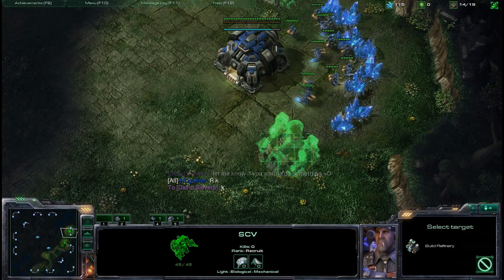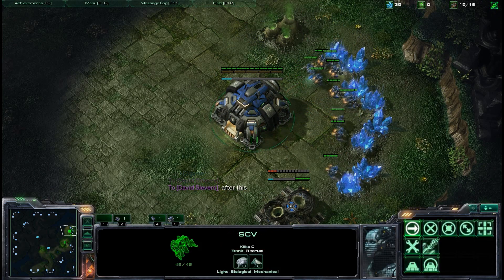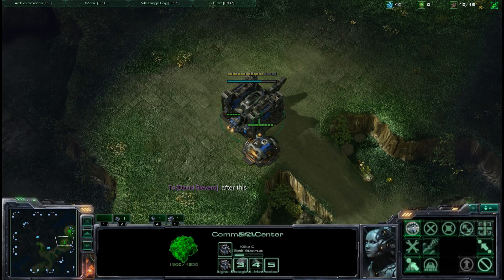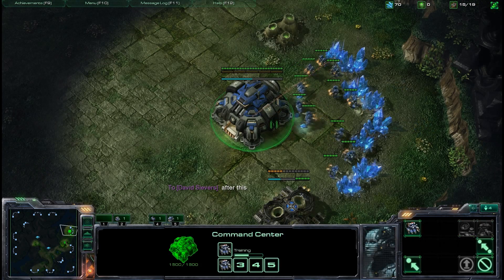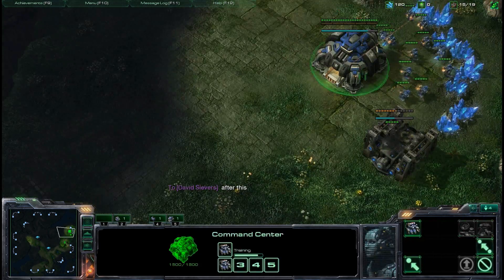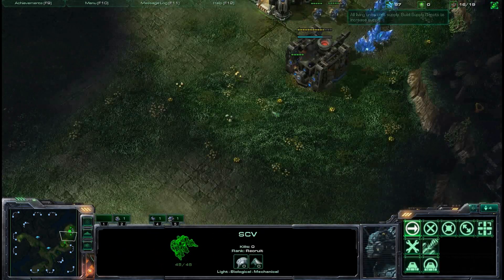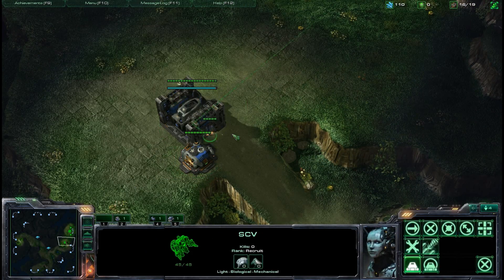I'll be showing you guys the 1/1/1 variant against Protoss. You can see I am getting that refinery down right after the first barracks and I'll be following that up with a second refinery relatively soon. You do need a lot of gas in order to fund this build because it's so gas intensive rushing up to that starport.